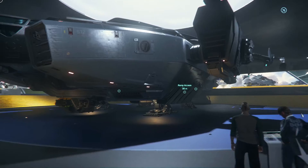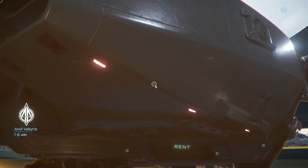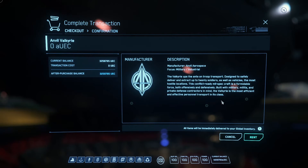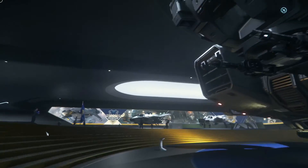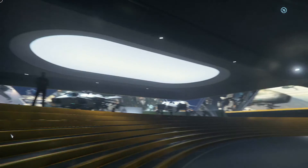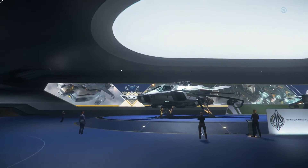This space marine transport here is the Valkyrie. It can haul - what is it - one light vehicle and like 12 to 16 marines or something crazy like that. It's got guns and stuff so it can do a support role once it drops its cargo.